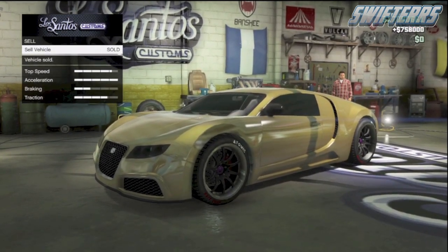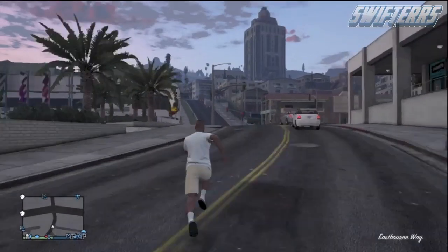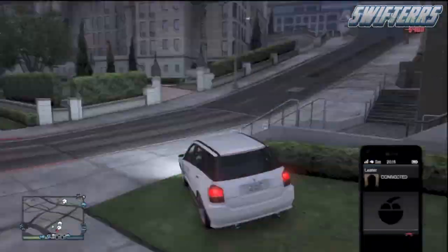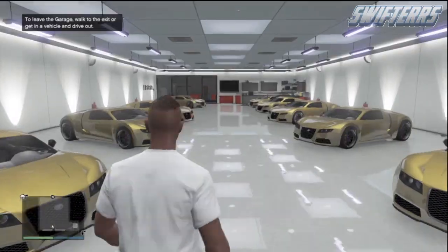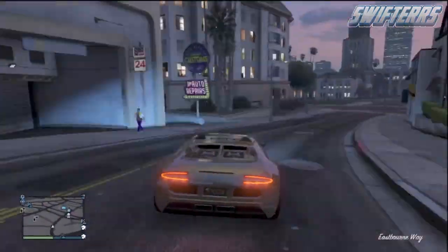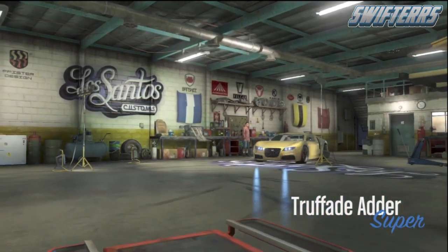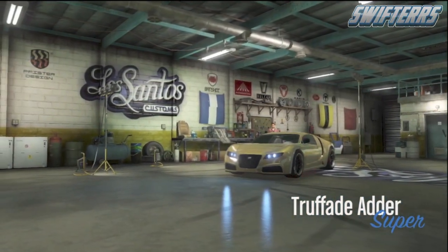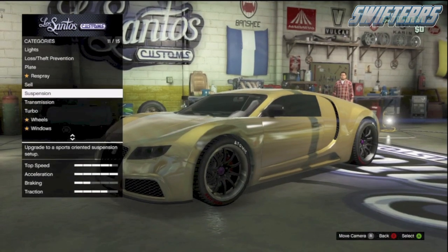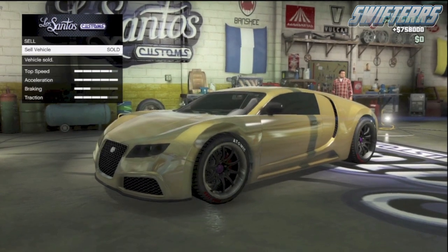After you sell the vehicle, you guys are welcome to pull up your phone and call your mechanic in order to request another Adder. However, what I recommend doing is simply walking or driving in another car back over to your garage, because you don't want to accidentally request the original Adder. So just go ahead and walk back over to your garage, get in another vehicle, and as you guys can see if you take that next vehicle over to Los Santos Customs, you guys can now sell the vehicle for $800,000. So this does bypass the 45 minute wait period, so hopefully you guys are going to be able to use this extremely easy unlimited money glitch to get millions in GTA 5 Online after the 1.15 patch update.